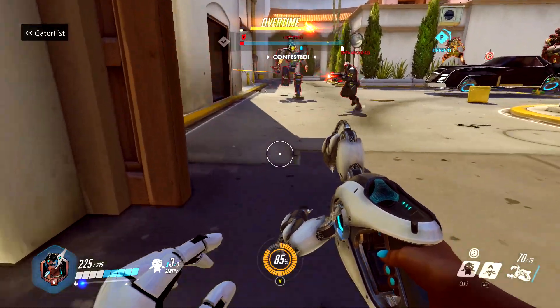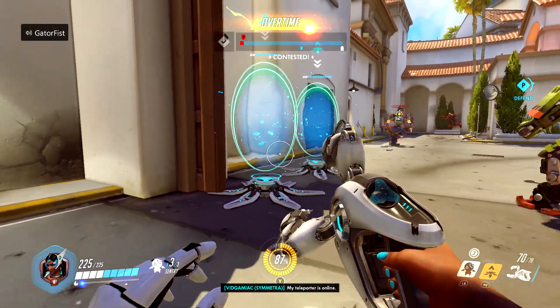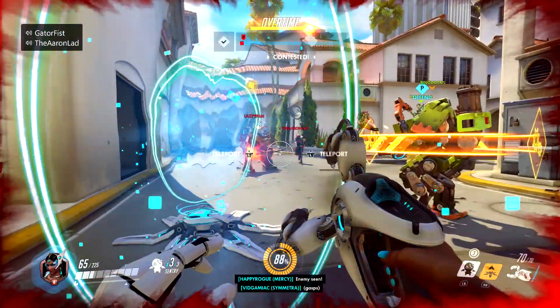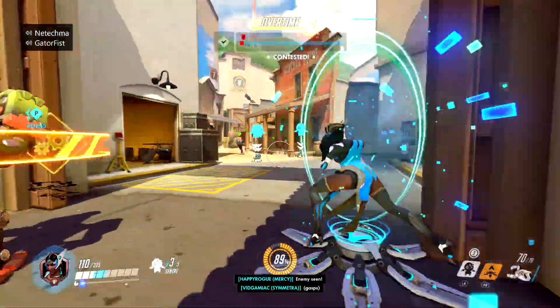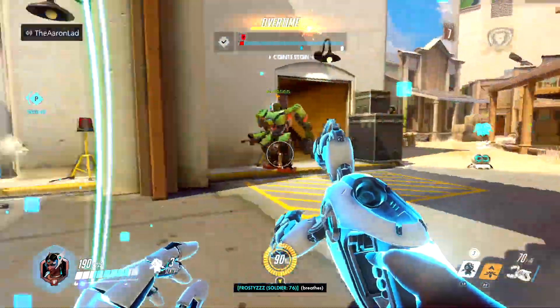What you want to do is make sure you start up the game. You're going to hit right bumper to switch over to your teleporter, and then you're going to pop it down with right trigger. Then, to use it, you want to make sure you go up to it and then click in the left stick. That should warp you to the other teleporter. And then, all you have to do is just make sure you have someone step through one of these teleporters a total of 20 times.